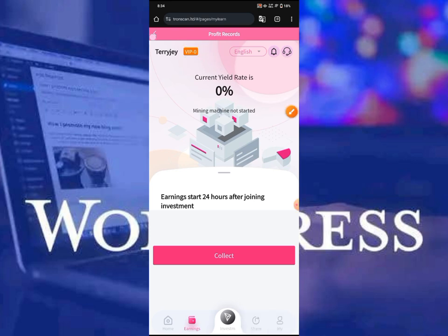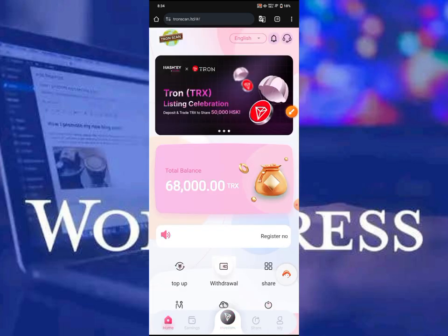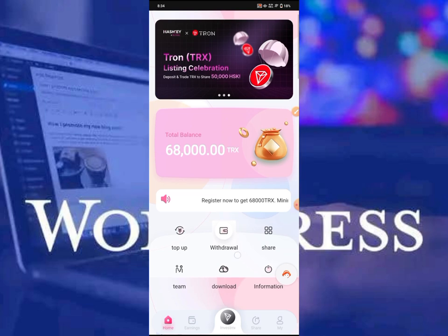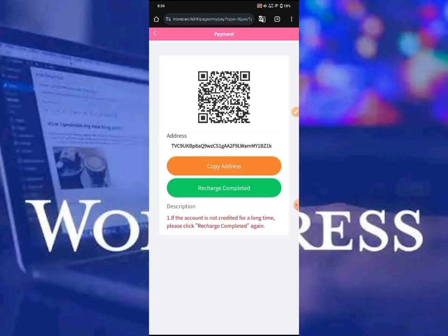If I click 'collect' right here now, as you can see I'm still at zero — I have nothing to collect. If I go over to the investment plan, you're going to see there are many investment plans but the recharge quantity is zero, everything is zero. The amount I just recharged is nowhere to be found.